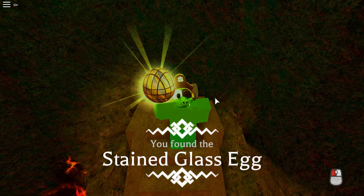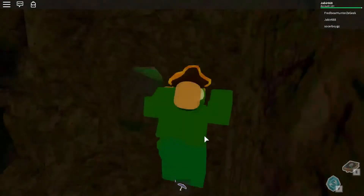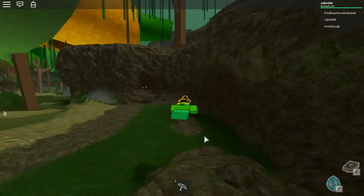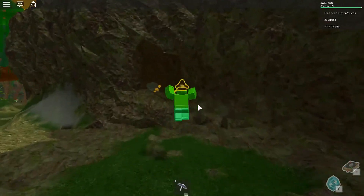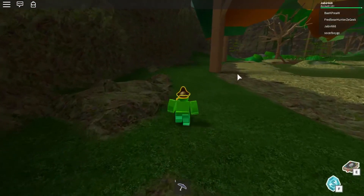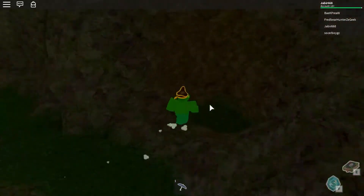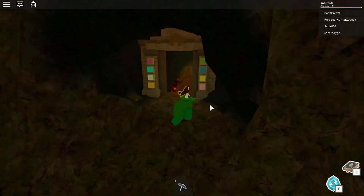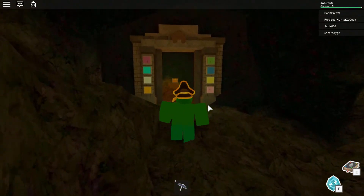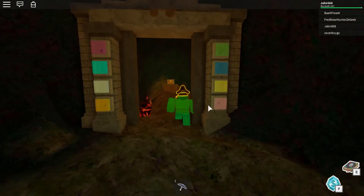So about the RPO event — I think that's the disguise they were talking about in the clue: 'it would be wise to go in if you have kind of a disguise.' I think this Stained Glass Egg is the disguise they were talking about. So now I have an egg called Stained Glass Egg. This is the end of the video — hope you enjoyed it! If you did, be sure to drop a like, and if you're new to my channel, be sure to subscribe with the notification bell to never miss a video. I'll see you on the next video — have a good day, goodbye!